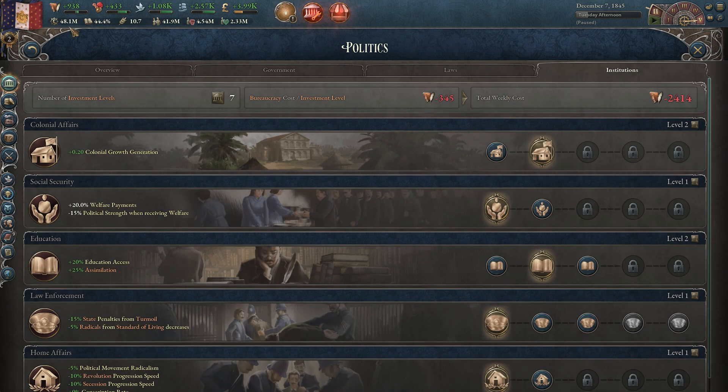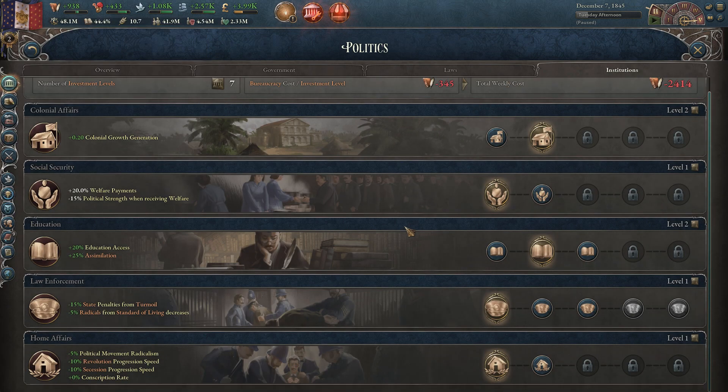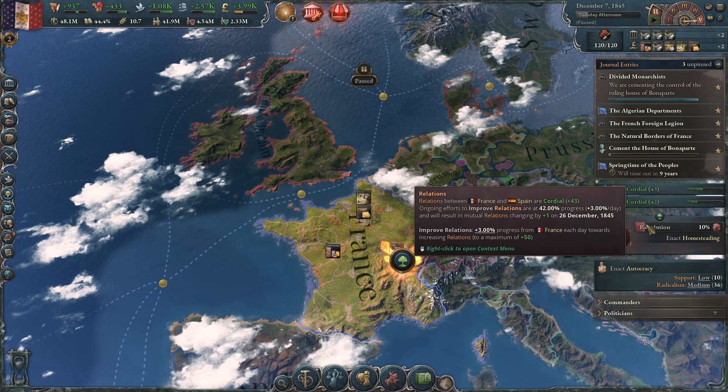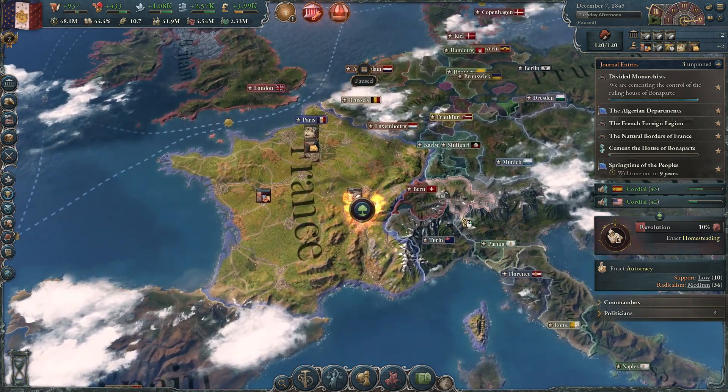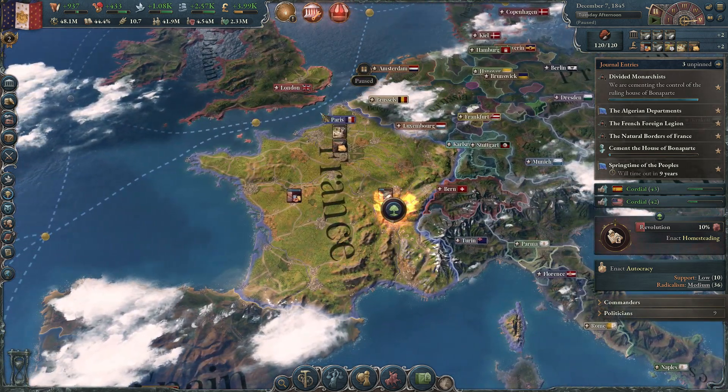Another thing we need to do is, now that we've got all this bureaucracy, let's go ahead and invest it in one of our institutions. It probably makes sense to do the Home Affairs, given that we're dealing with a revolution right now. I don't know if it would finish in time to have any effect, but maybe the revolution doesn't even fire. So we'll invest in that institution for now.